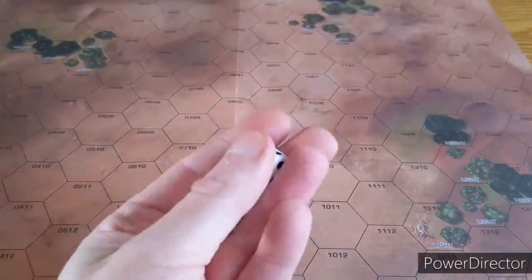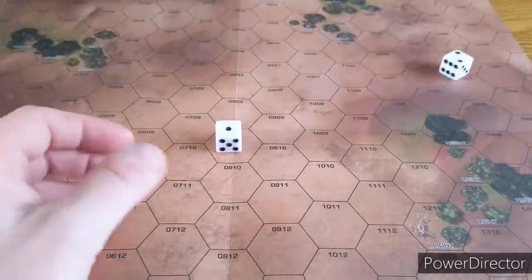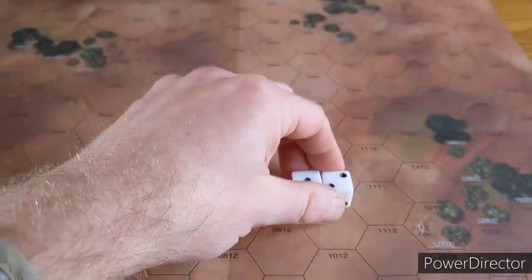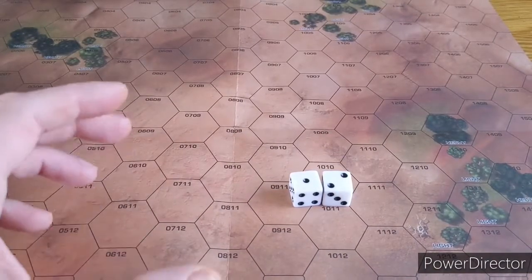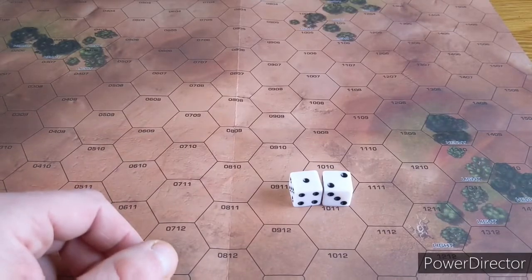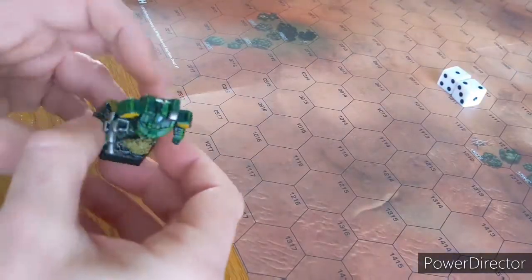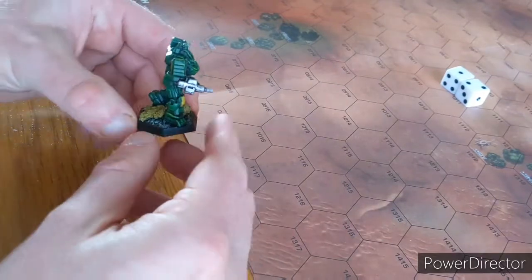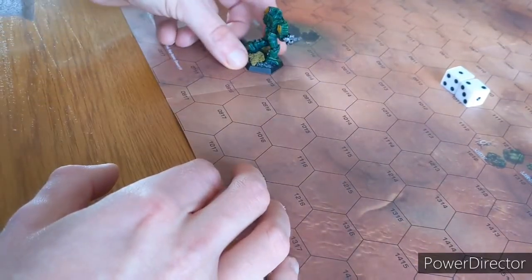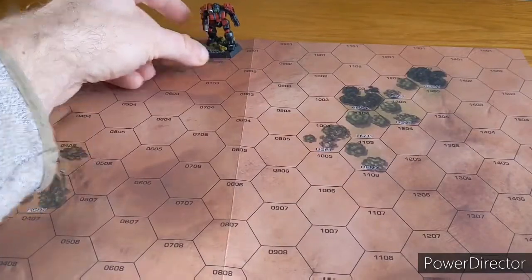For setup we both roll 2d6 for initiative. House Liao gets a 4 and House Kurita gets a 3. Because House Kurita got the lowest score they actually win that roll-off and they are the attacker. So the defender, House Liao, places their mech first - anywhere within 3 hexes of the edge of the board. Being the attacker, House Kurita places their mech opposite.